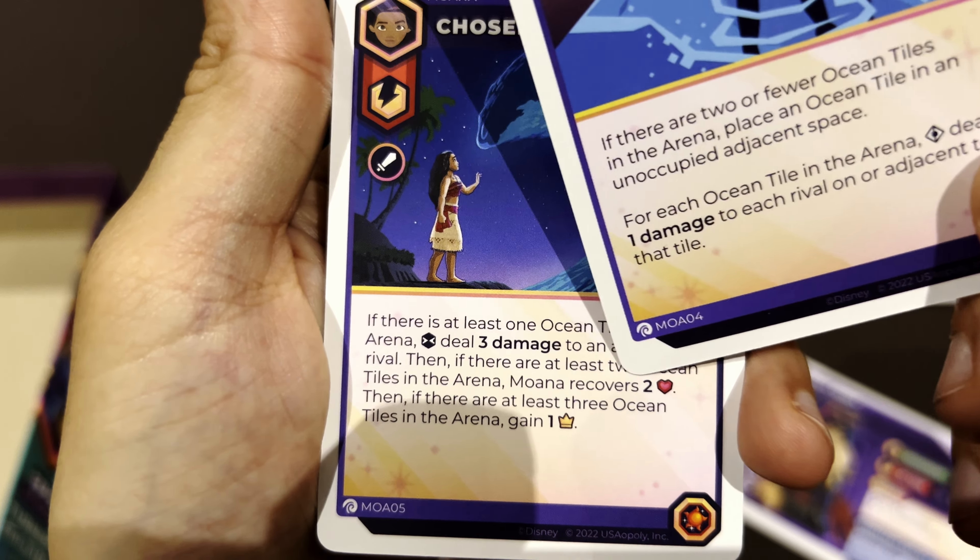As mentioned in other videos, I'm trying to understand if I should keep all these boxes for collecting purposes or if everything would fit inside the base game. As you can see, this is the manual only — this game is not standalone. You need the core box to play this, so it only brings the new components, new characters, and here there's a new status effect coming from Stitch.